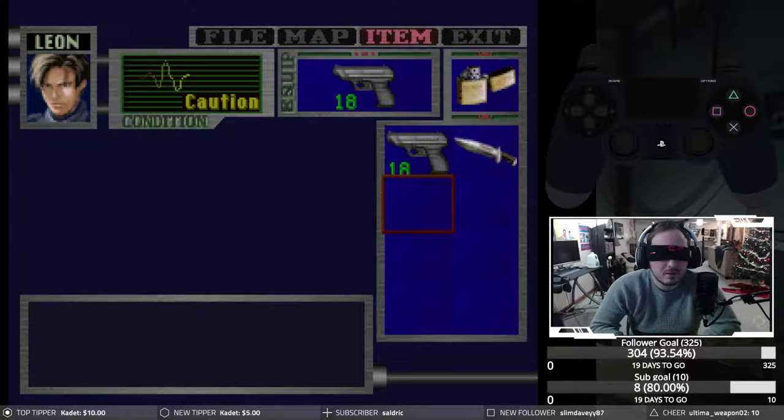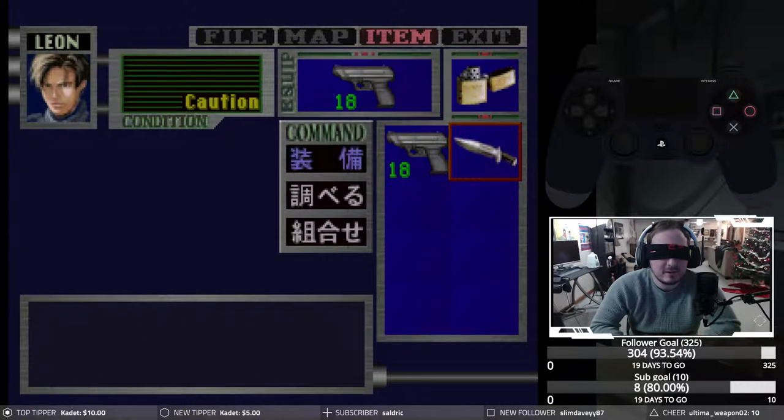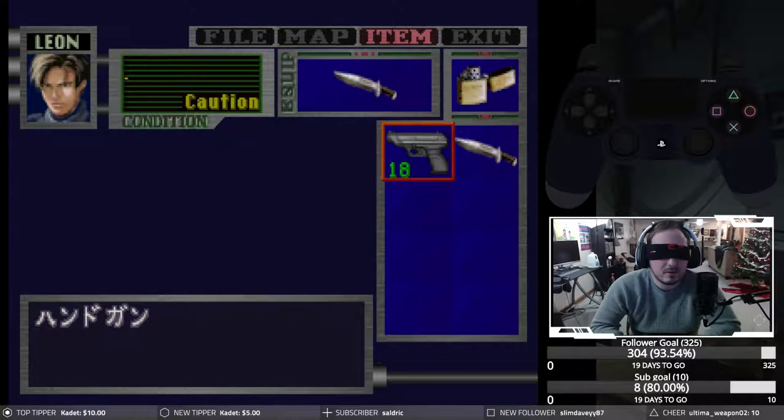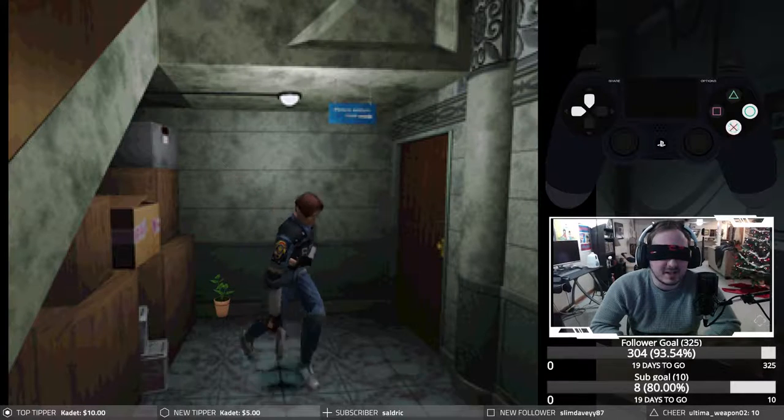That should be it. I think I used it. Let me see if there's anything I can do — did I equip my knife? Okay, that's my knife equipped so I kept the knife. I guess I did use the herb. Handgun equipped — yep, wasted a shot. I had 18, now I have 17. Let me go back inside the save room to reposition myself.